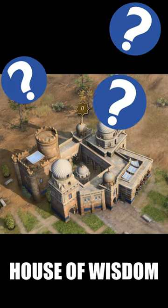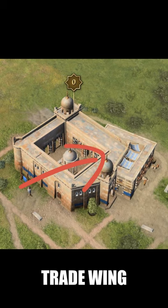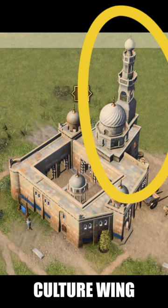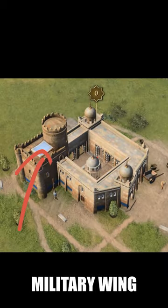How to easily tell which wing your opponent is going: the trade wing adds a whole damn addition to the building. The culture wing equals a beautiful tower — the culture wing adds a huge spire to the top of the building. The military wing equals a crown — who runs the military? The one with the crown.